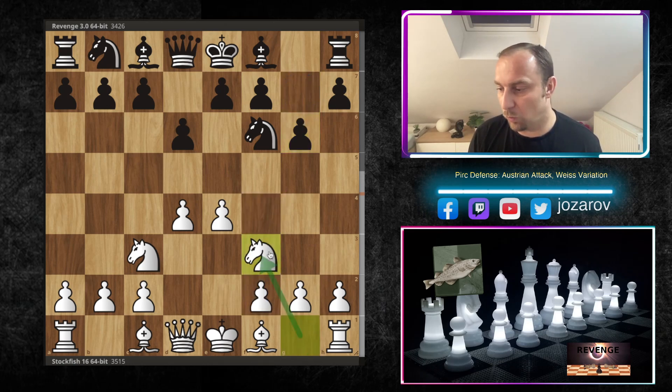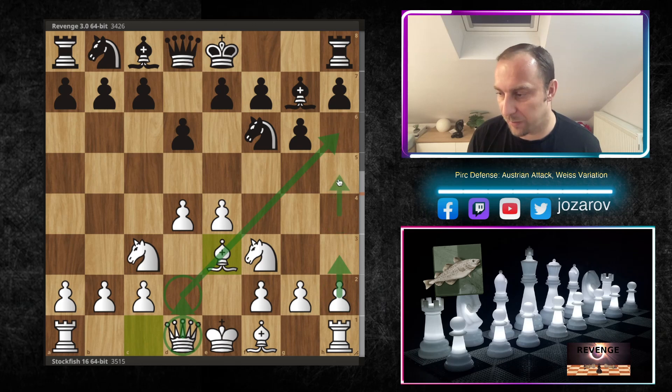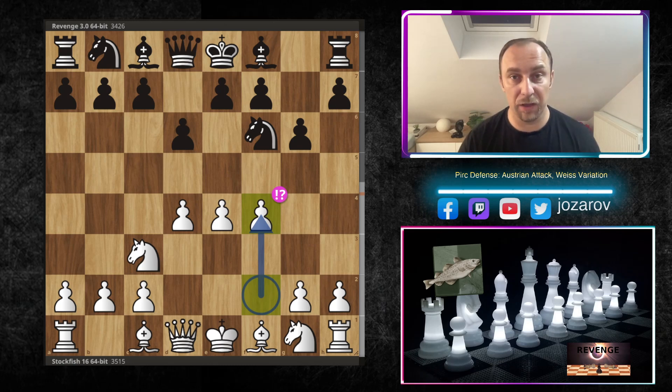In the 150 Attack approach, after Bg7 you have Be3, Qd2, then trade off the bishops and launch a flank attack with h4-h5 - in my opinion a really beautiful attack. But as I said, if you don't want to study too much theory, go into the Austrian Attack, because there's not so much that black can actually do.